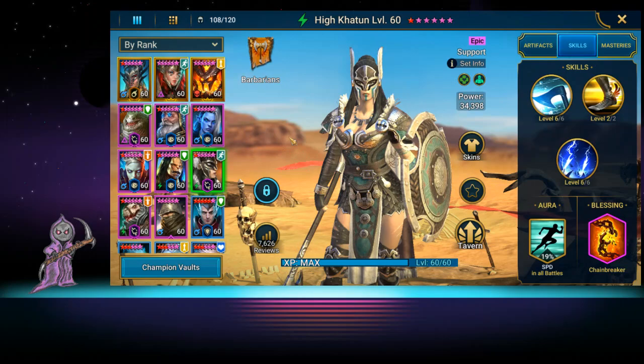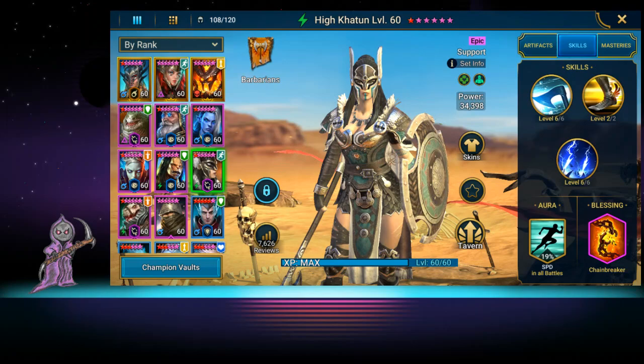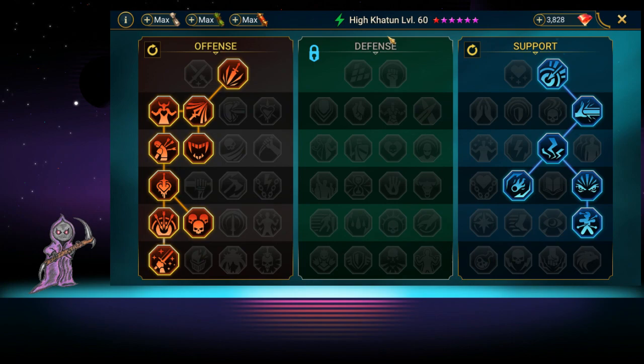If you're starting out new, that 19% vs Arbiter's 30% probably isn't a huge difference. But when it gets down to the point where one speed can mean you go first or not, that 30% is going to be a big difference. It really matters at the end game.